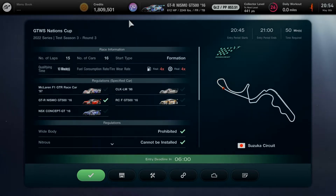Here we are for Round 3 in Test Season 3, taking place at Suzuka Circuit for only 15 laps, up to 16 players in formation start. We'll be choosing 5 Group 2 cars: 3 Super GT 500s from the 2016 Super GT season, along with a McLaren F1 GTR 1997 race car and the Mercedes-Benz CLK LM 1998.